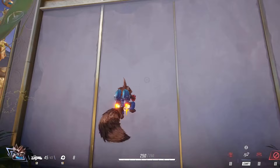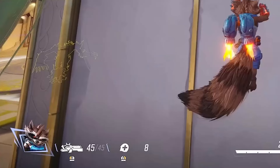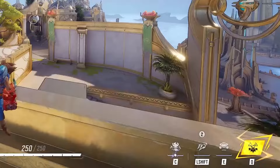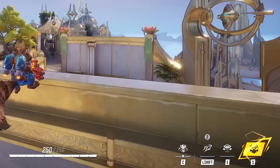Here we go — Rocket Raccoon, 250 health. He's got his main weapon, just a machine gun. His right click, since he's a support, is a healing thing he shoots out of his gun. His left shift is Rocket Boosters, which we saw earlier in the fight against Iron Man. And his team-up icon — the C ability he's about to use — is his Groot team-up, which lets him hop on Groot's shoulder.